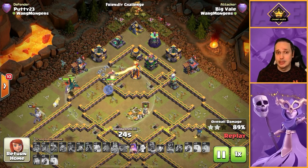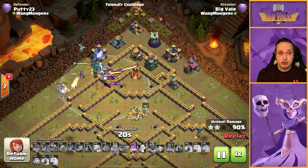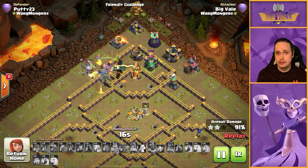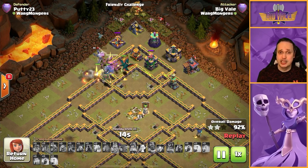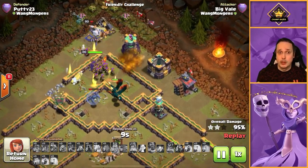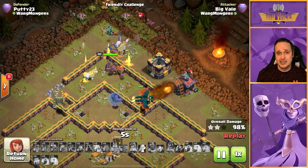Super archers, as you'll see when we show the replay on this same base, have much better range and can offer a lot more value in the right situation. We've got a few dragons up, the queen is still going with her ability, the king is still rocking through, and this base is pretty much toast — we know it's going to be a three-star. All set up by that blizzard straight on top of the town hall.